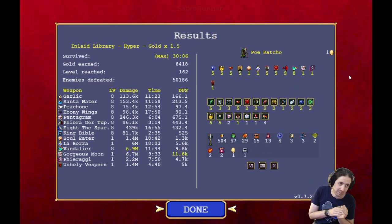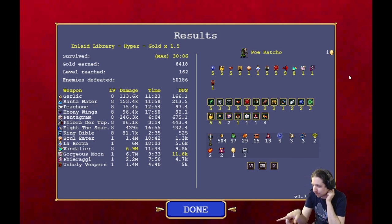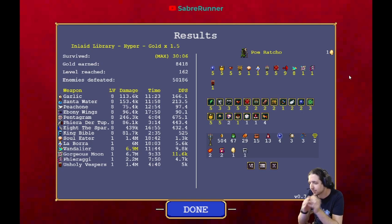The only problem with this build is that the death guy has minus knockback, so when you hit him he actually gets closer. The gorgeous moon has the best DPS. After that is the Vandalier, after that the water, after that the vespers, then the guns, and the soul eater.